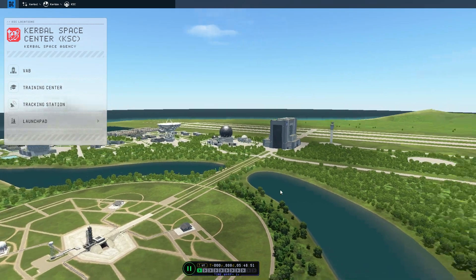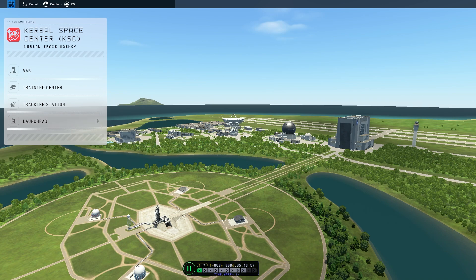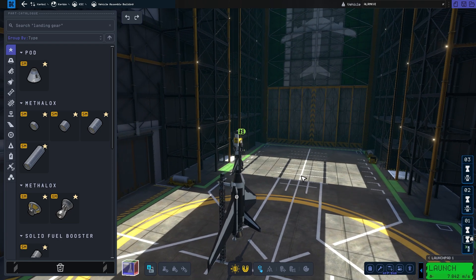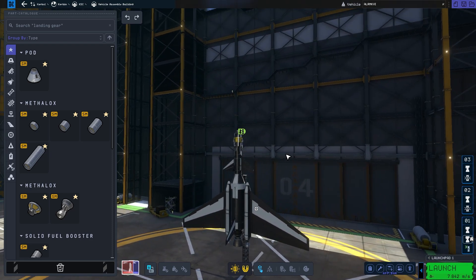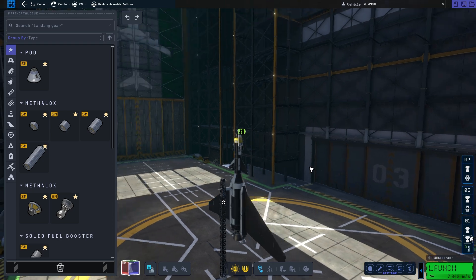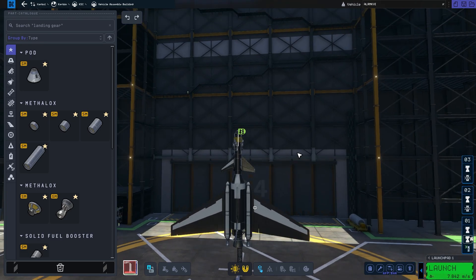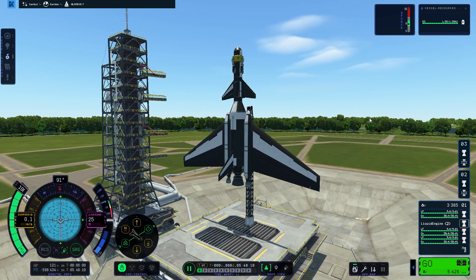Anyway, I think I've come up with an idea — we're not going to use the runway per se, we're going to use the launch pad. Let me show you what I've done. Ladies and gentlemen, say hello to the ALR MK6. We can try to add wheels on the bottom and take it to the runway, but let's see if this will work. Here we are on the launch pad — this thing looks magnificent. Let's go for launch.